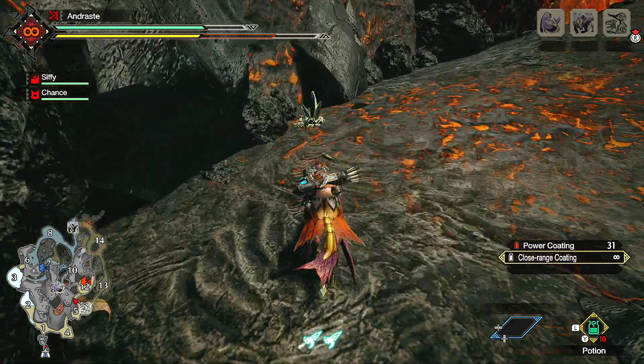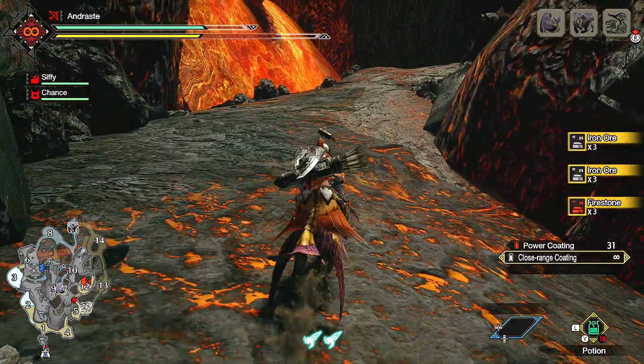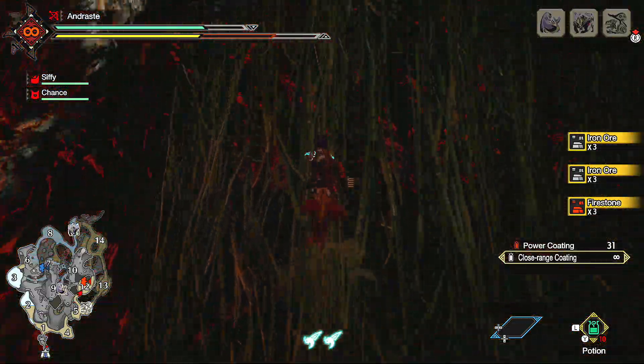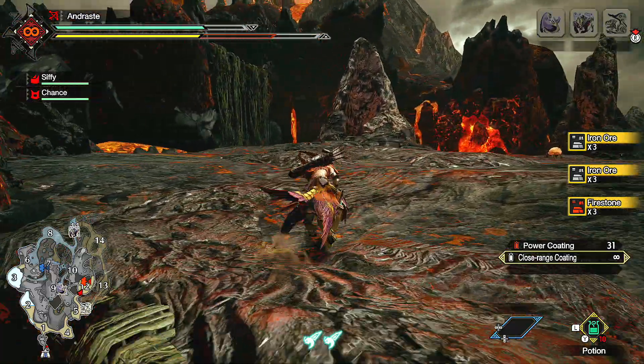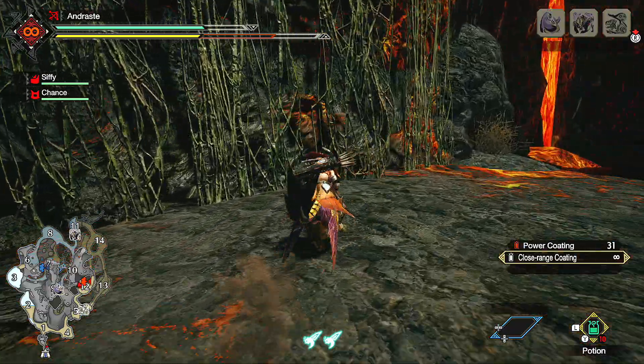We've got a mining point here just ahead of us and you can go ahead and mine this one — sometimes it does drop Dragonite ore, it's just way rarer. It's dropped a pretty decent mix of iron ore and firestone. We're gonna continue on up this way, then we're gonna turn to our left and go up these vines next.